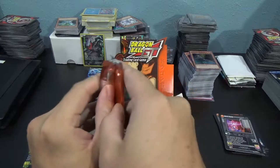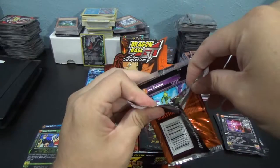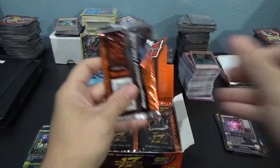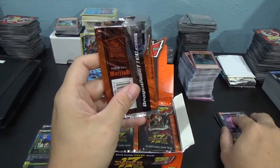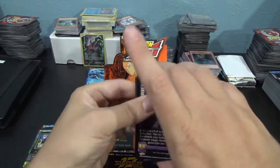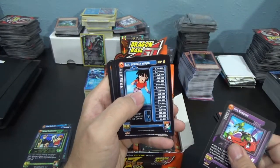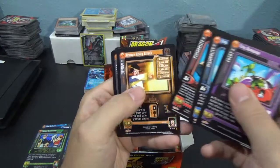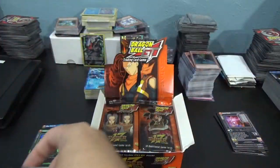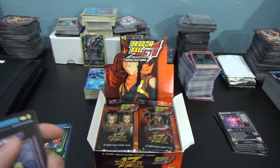I actually went back and finally watched Dragon Ball GT. So now it's kind of fun to open up some of these cards again and actually know the story behind them — like the nightmare with Pan dressed up as her dad. So we have a City Rampage this pack. We do have a foil — I'll set that off to the side. We'll finish the rest of the pack, and I may have easily missed one of those in the other packs.